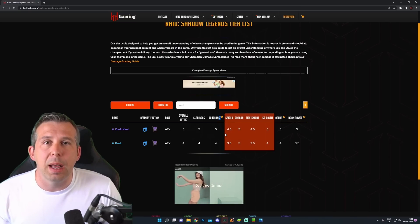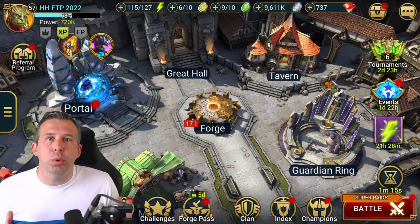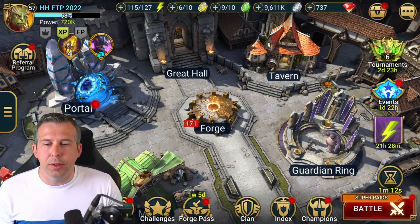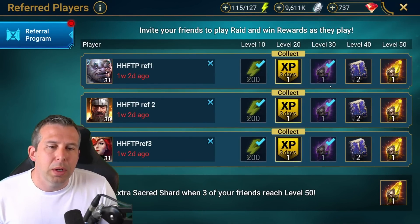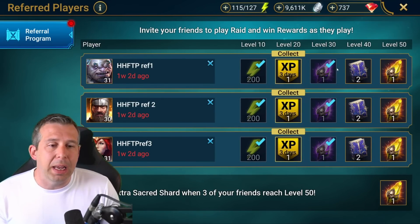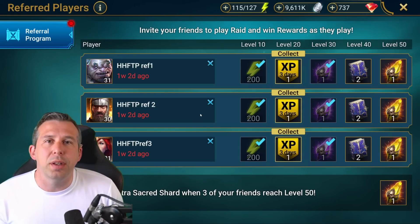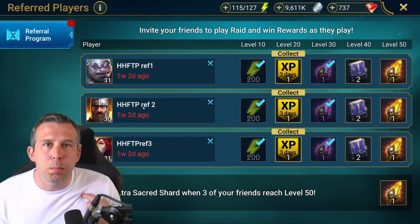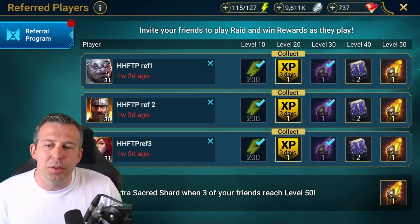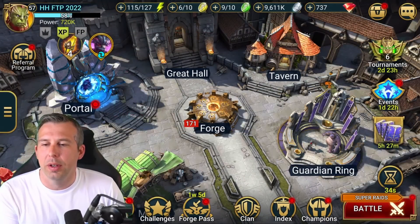Probably the other best thing about BlueStacks for me is the multi-instance manager — it's such a great tool. Raid has a referral program, and if you could get your friends to play Raid, you get extra energy, XP boosts, shards to pull champions, books, and more shards. But trouble is, your friends would want their own friends to do it too. You can be your own best friend! You can see here 'HH Free to Play' — they're all me, all running dungeons to get myself my own rewards. It's a little bit sneaky, but it's so good.